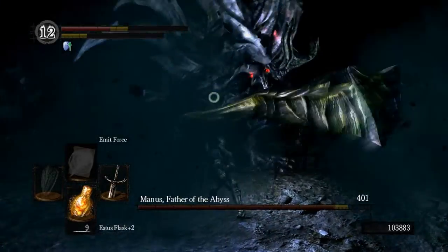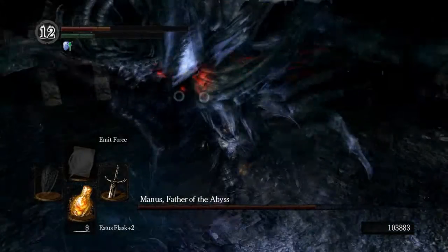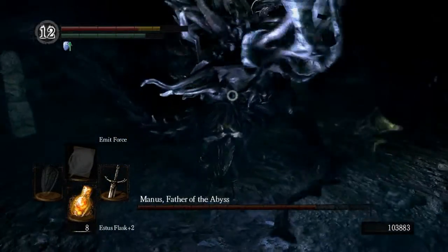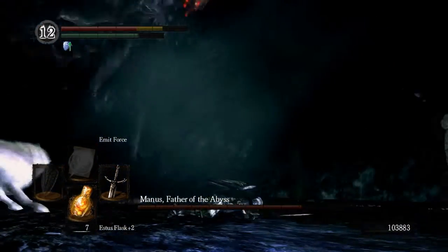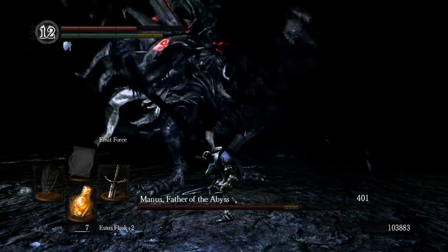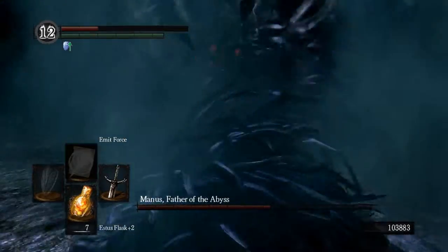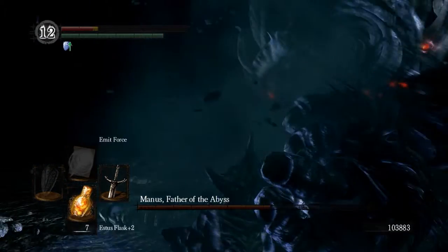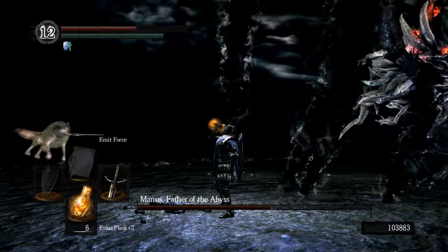With Manus, there's a few things you want to watch out for. Whenever he does this howling move, that means he's going to do this attack that kind of bounces you all over the place. It'll take out about half of your health, and that's really something you want to avoid if you can. If you're up close to him like I am, there's really nothing to do about that.